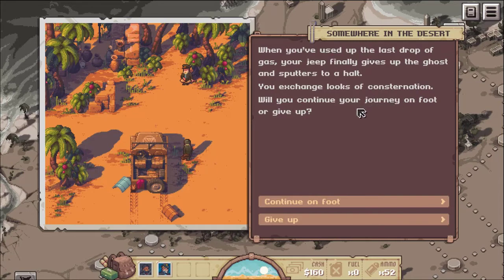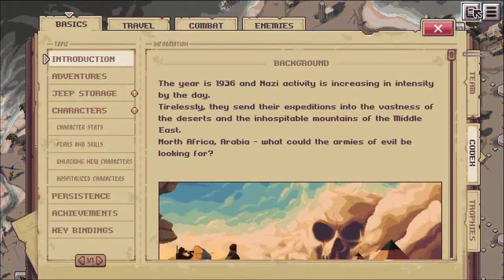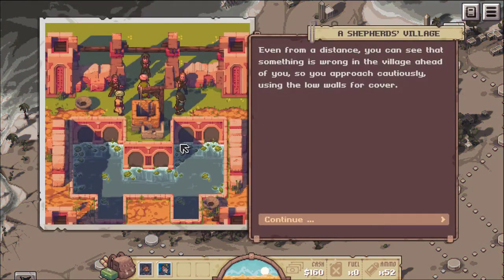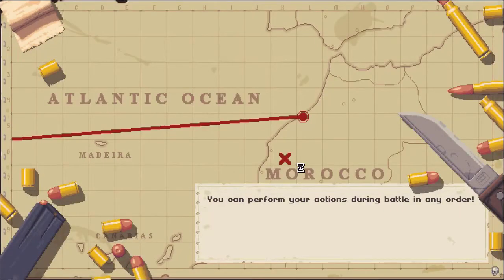You exchange a look of consternation — will you continue your journey on foot or give up? What happens if you give up? You have to start all over, I'm assuming — but do you still keep all the experience and things like that? Let's continue on foot. Okay, so you take damage. The desert winds moan softly through the sun's tombs. So yeah, you take damage moving on foot. Even from a distance, you can see that something is wrong in the village ahead, so you approach cautiously. So I did take damage for moving without my vehicle — four soldiers.